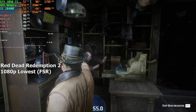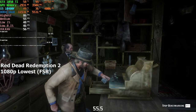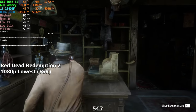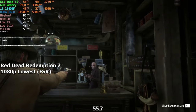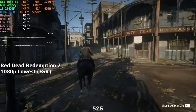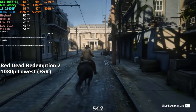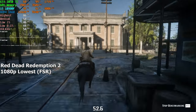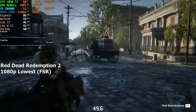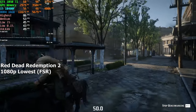Red Dead Redemption 2. I don't necessarily play this game, so we're running the built-in benchmark, but it feels like loading into the actual game would give a similar experience to Halo Infinite. On the lowest preset with FSR set to balanced, we averaged around 53 FPS in the built-in benchmark. I know this game doesn't look as great on the lowest settings, but let's not forget we're gaming on a GTX 1050 Ti in 2024, and we can still play most games at or around 60 FPS.